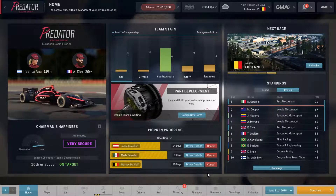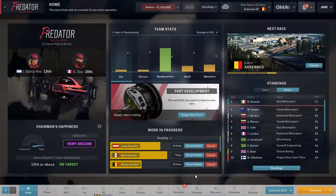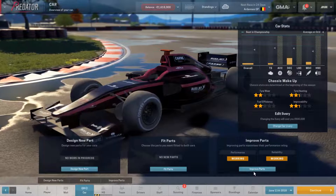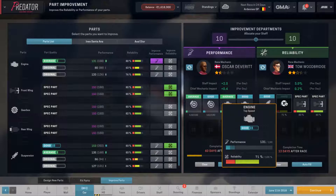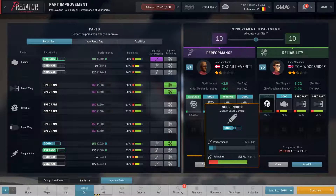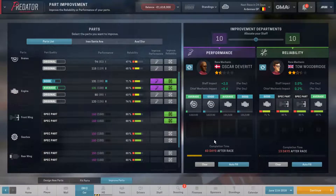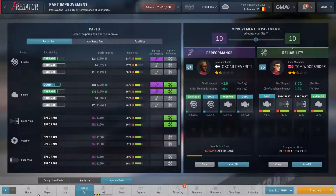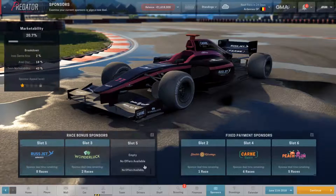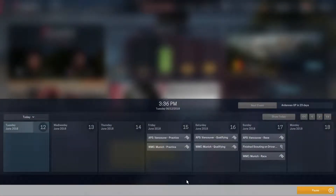Once we're above the 80 mark I could probably move to full performance improvements, but we're not quite there yet because we have one engine that isn't there. We'll just be switching some things around until we get it to that point. Let's go ahead and start improving the reliability of this engine as well because it's only at 80 and that can be improved. Let's continue — I believe we also have a sponsor to pick up so we'll have to wait for offers.